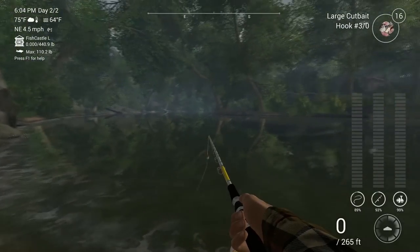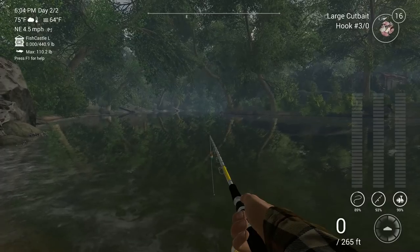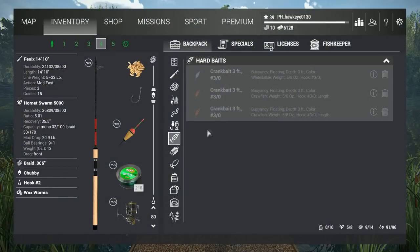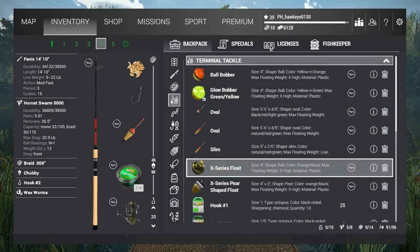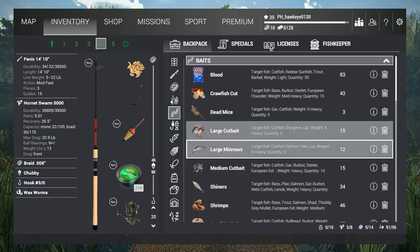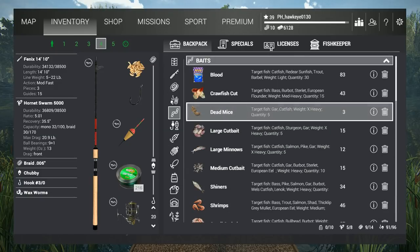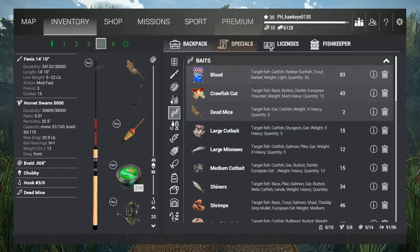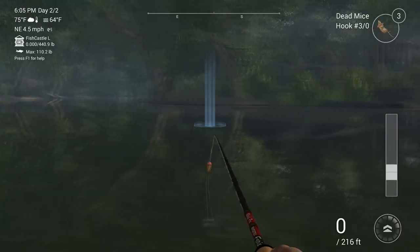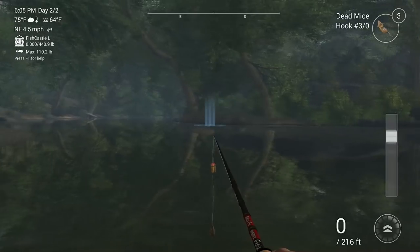We might go ahead and try the Phoenix rod just to show you guys it's possible - it's just going to be a little more work. Take the depth down to about 20 inches. For hook sizes you're going to need at least a number three, three-ought or two-ought might work, but I like the three for these guys. I'm going to put some dead mice on here since I want to get rid of them - the effect should be about the same. The area we're casting is right along these lily pads, about a little over a hundred feet out.